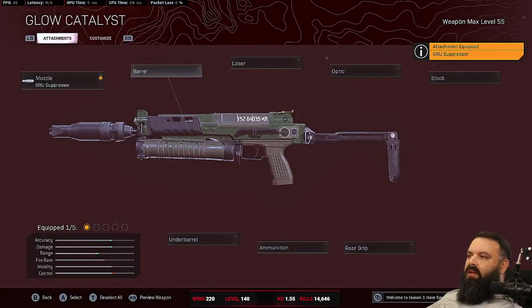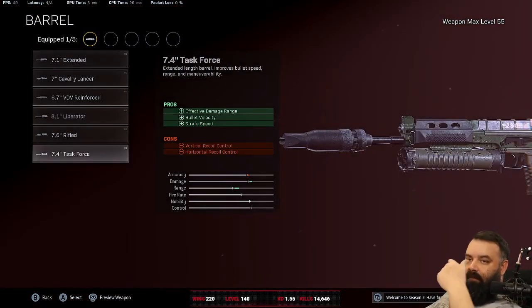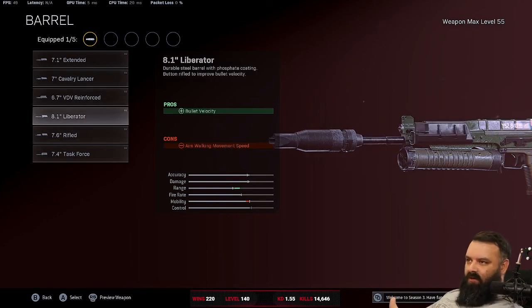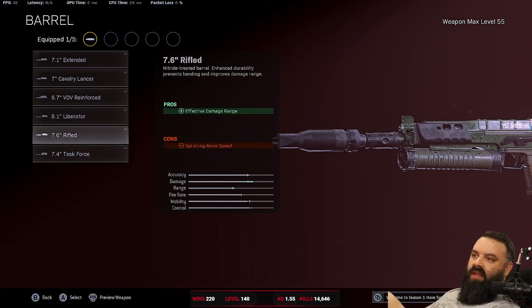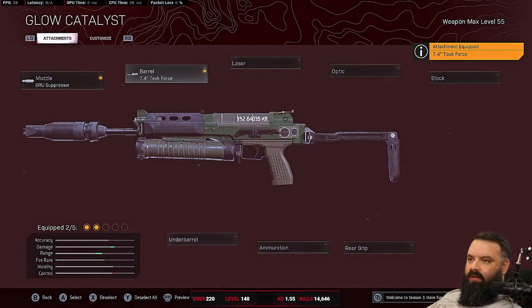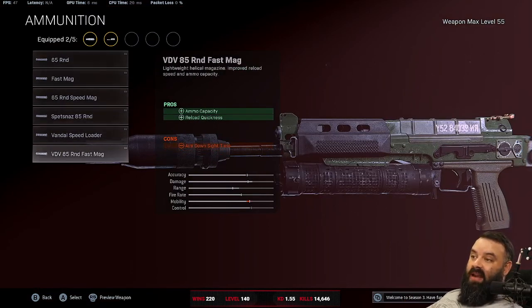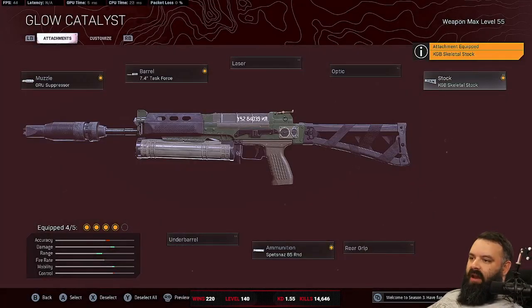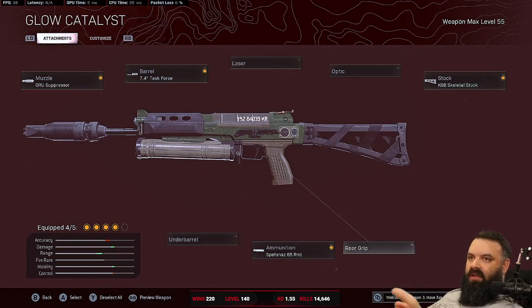You're probably going to want the Groza Suppressor on most things. There are some ways around it — you can run nothing on the front or the Eliminator sometimes — but the Groza Suppressor is tough to beat. Most of the time on SMGs you're looking at Task Force as the good barrel. The Cold War guns came in and these stats didn't work right for a while, then they changed them again. But what the pros and cons say they do now should actually be what they do.